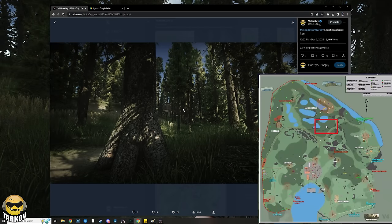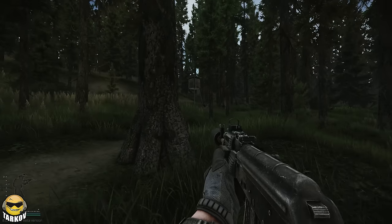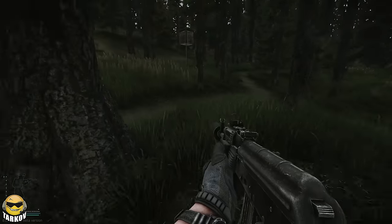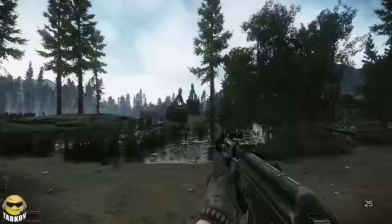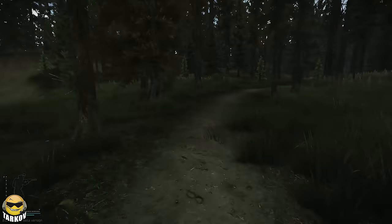Moving on to Part 2 — this will require you to go back to woods, where you simply need to walk the area near the deer stand close to the sunken village. A lot of people had issues with this, so make sure you first accepted the task and walk all around this area if you're having issues. Be sure to pay attention to the bottom right of your screen to see if the task pops up. Once you do get it, you do not need to survive to complete it — just get out of the raid and turn it in.